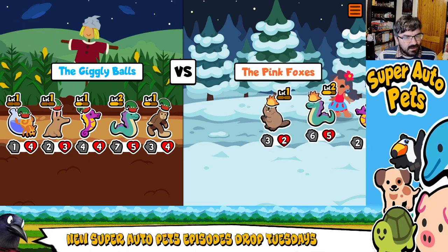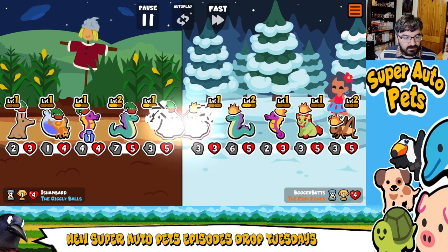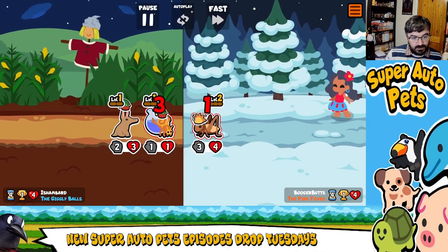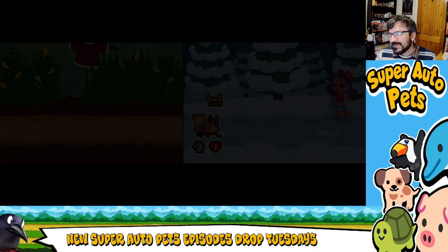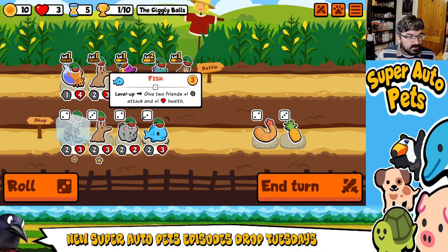I also like how the Scarecrow in the back there seems to have a tinfoil hat. So obviously I'm losing Bigfoot's bonus there, which is not particularly good, truth be told. I had Aardvark there waiting for cricket and it just didn't pay off, did it.